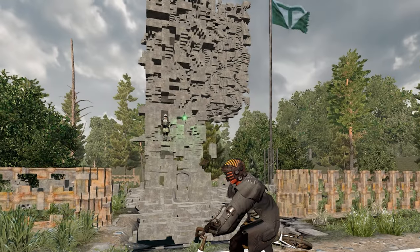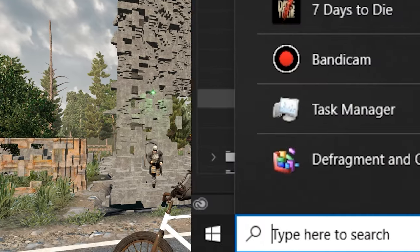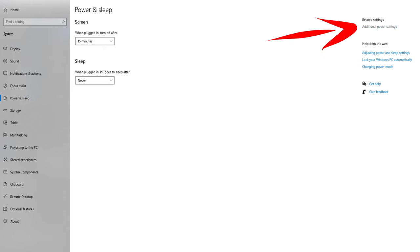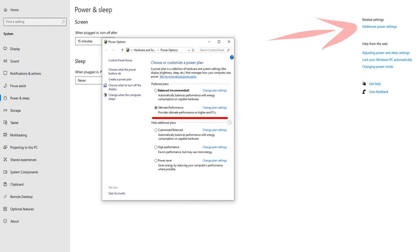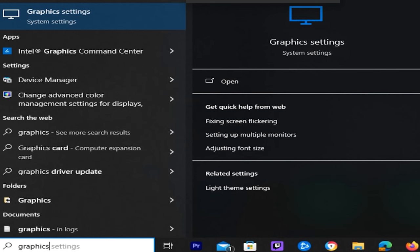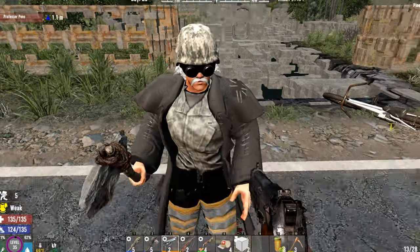Now for some basic computer settings. Go into your power settings and make sure you're not on power save mode — this will hurt your game significantly, especially on a laptop. Set it to high performance or even ultimate performance mode. Also search for graphics settings in the Windows toolbar and make sure hardware-accelerated GPU scheduling is turned on, though not every graphics card supports this.